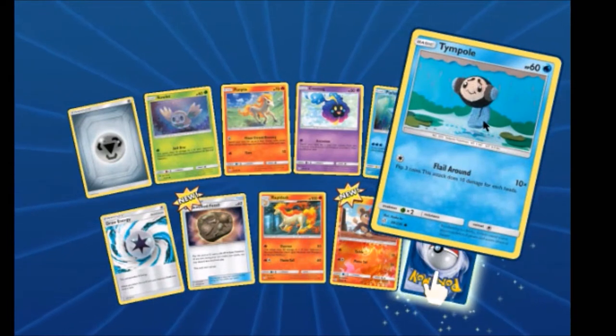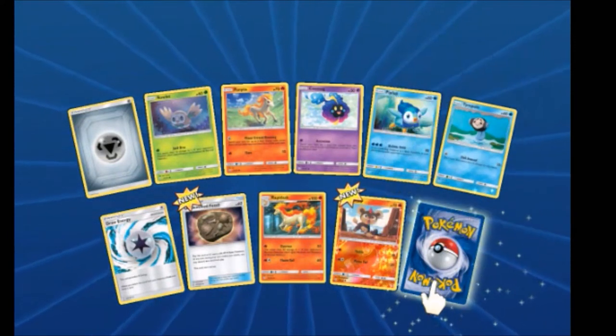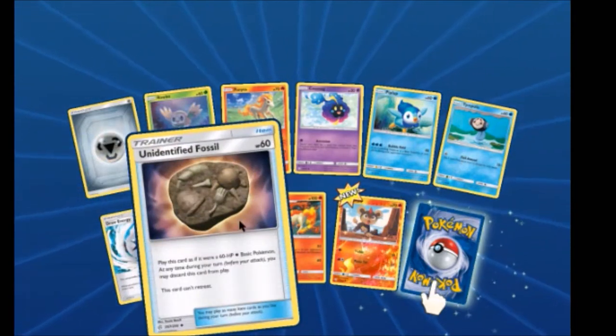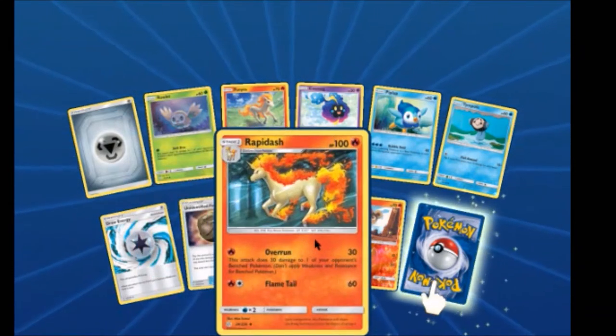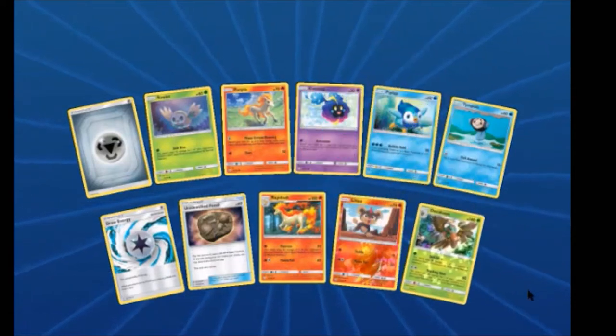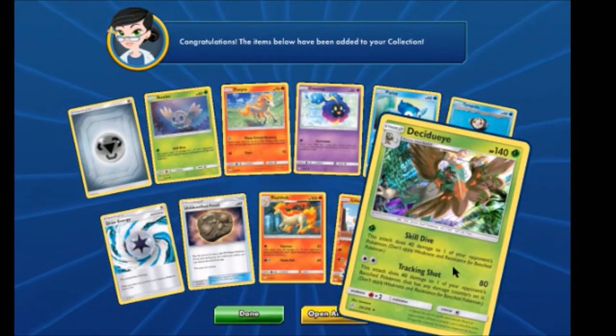We have a Tinkatink — that's the new niche Pokémon, it's cute. Got another Draw Energy, Unidentified Fossil — like we haven't had enough of those. Rapid Dash, Cilio Reverse, and Decidueye holo — nice!